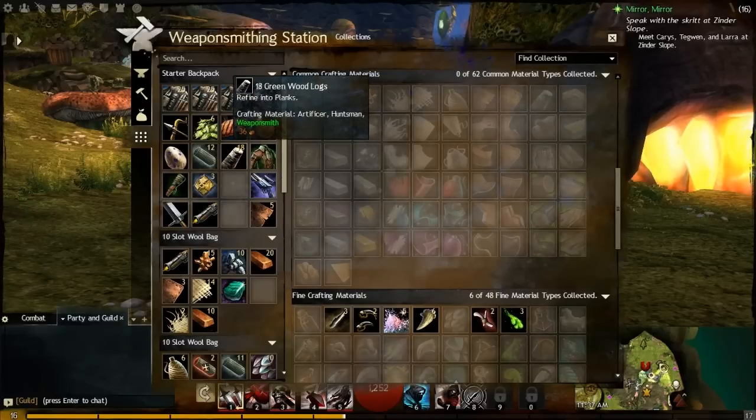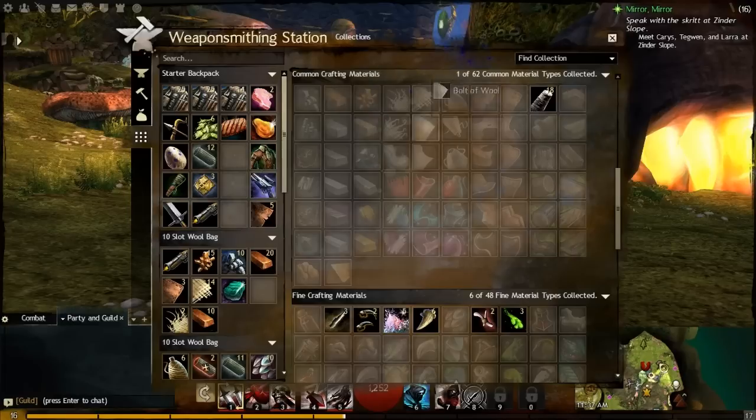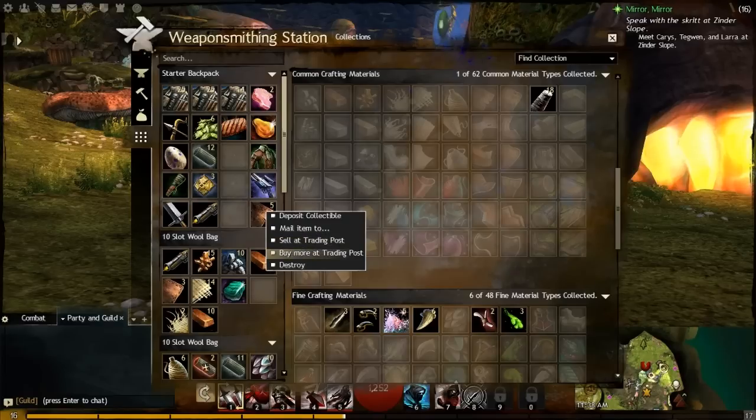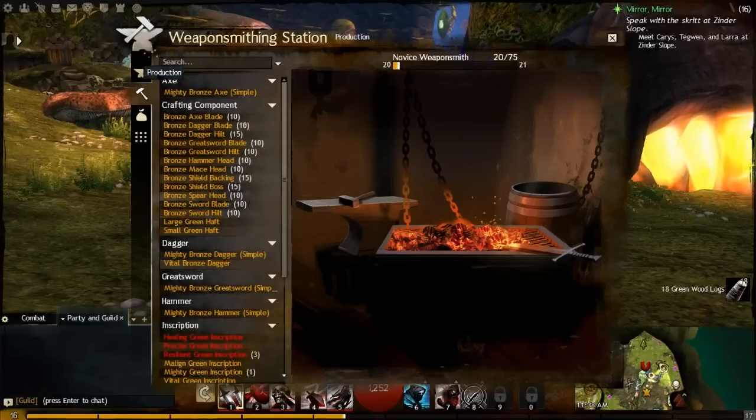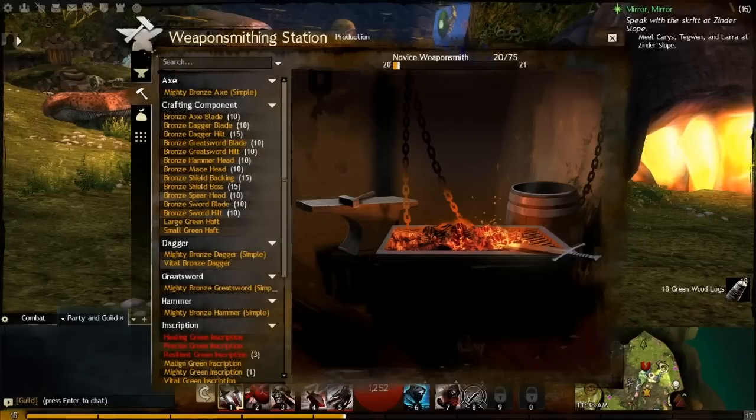Here's how it works: if I click on greenwood logs — a crafting material — and right-click, I can select 'Deposit Collectible.' They're now deposited into my collection, a separate bank for crafting materials. As best I can tell, you can store as many as you want in here. You access it from crafting stations and withdraw whenever you want. You can also buy more materials directly from the trading post right through this interface, which is very cool.